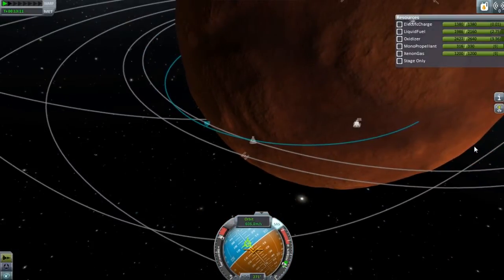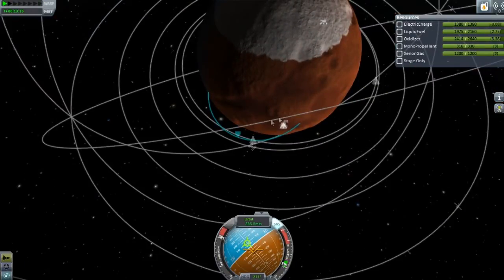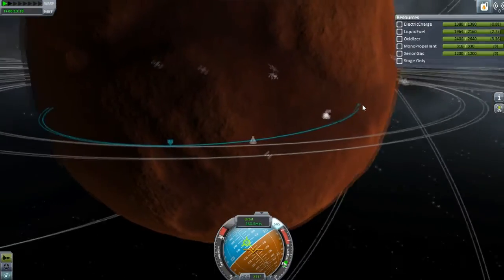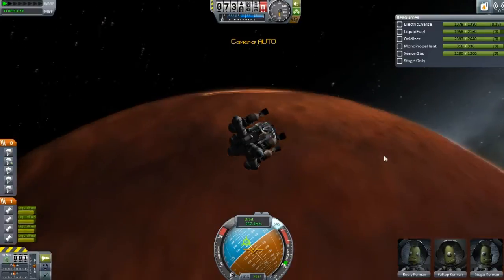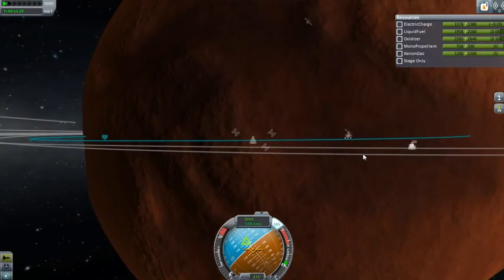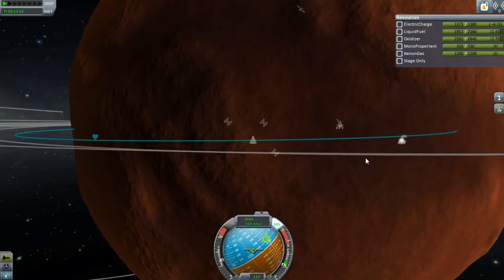Okay, but we can just do our burn here. I don't think we're going to need very much else. What is this little guy in orbit here? What is that? Alright, that looks good the way it is right now. I don't think I'm going to change it. I think we're going to have to burn going this way a little bit.